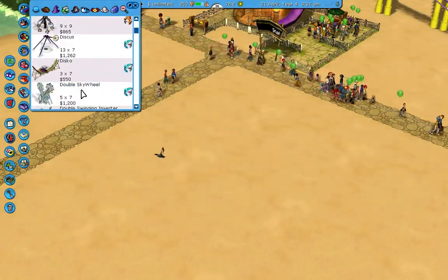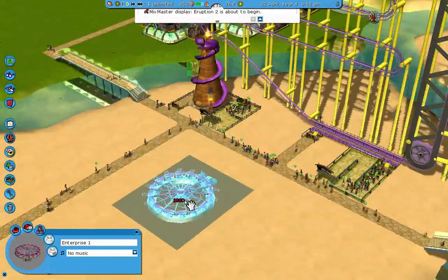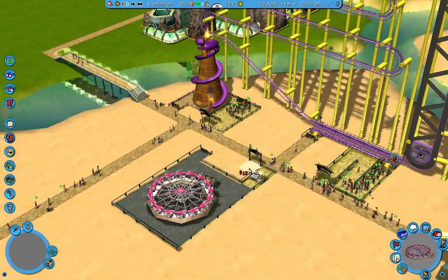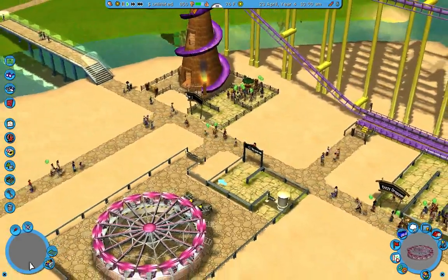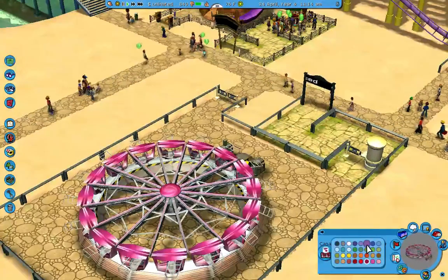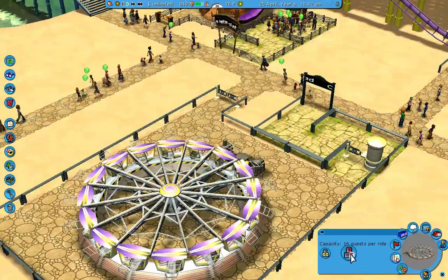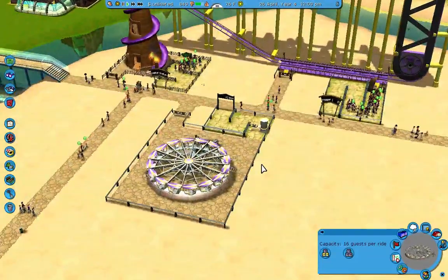I don't think we have this Enterprise ride anywhere yet. Let's do that over here — we'll put it here. Entrance, exit. We'll keep all of our entrances exactly the same and our exits on par. They are definitely pink right now, but I like it. I think it matches well enough. So that's done.